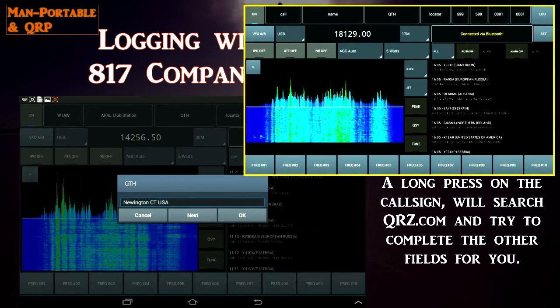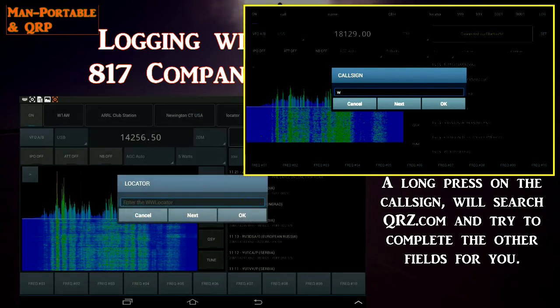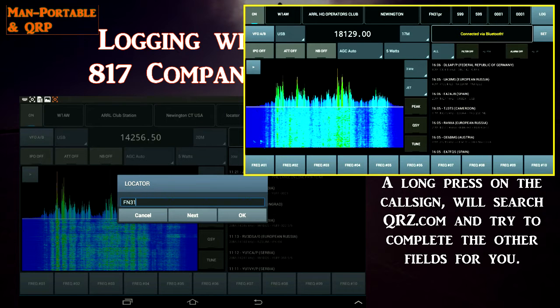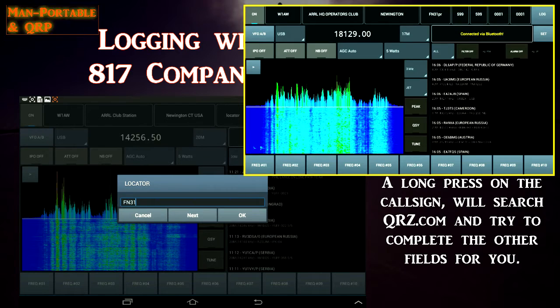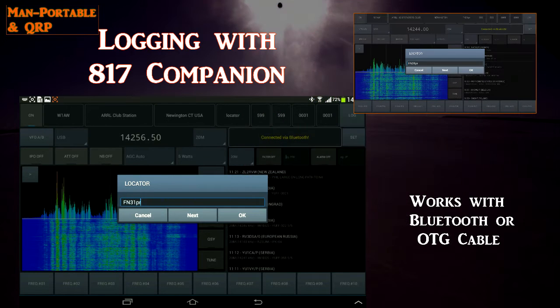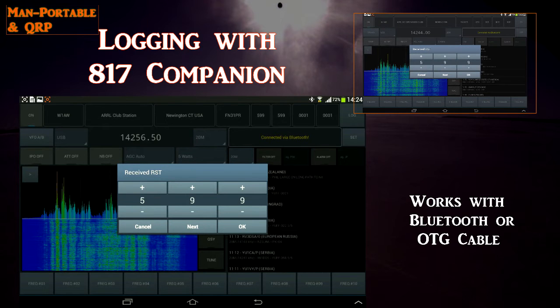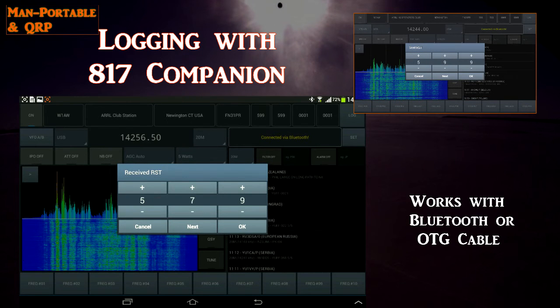Another clever feature is a long press of the call sign will initiate the qrz.com search and try to fill in the rest of the fields with data it finds from qrz.com. So you can see the logging is straightforward and very logical now. I also enjoy being able to pull from the qrz.com database.